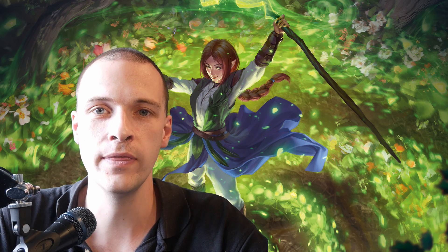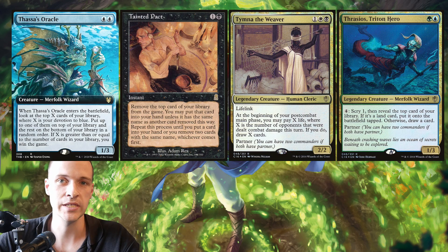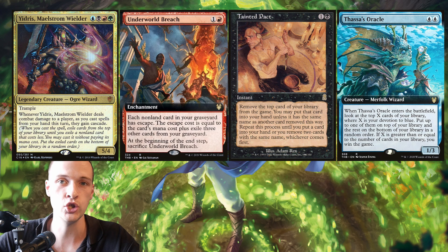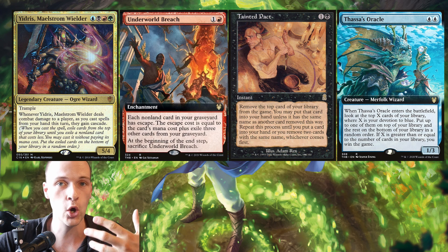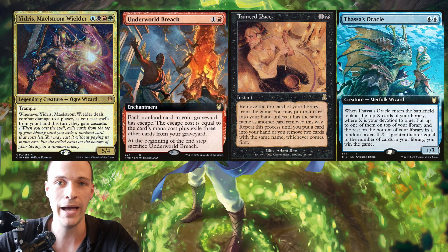Hi guys and welcome to a competitive gameplay video. In this one video we have two quick matches. I'm fighting with my typical CSA build. With us we have Byers with his TNT consultation deck, Stefan fighting with Frasius Vile Smasher Storm, and Kabargas with his Ydris deck with the main win con being Fasa's consultation, but with a Storm backup plan.